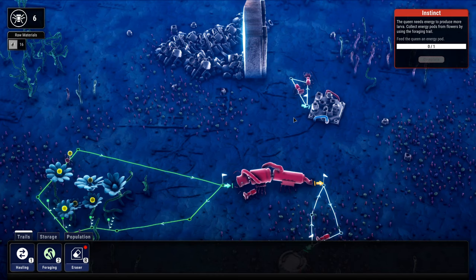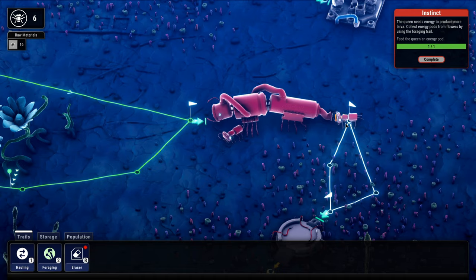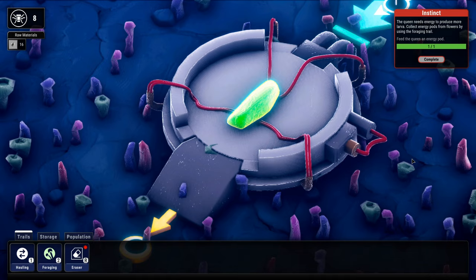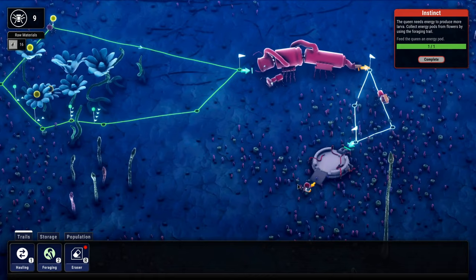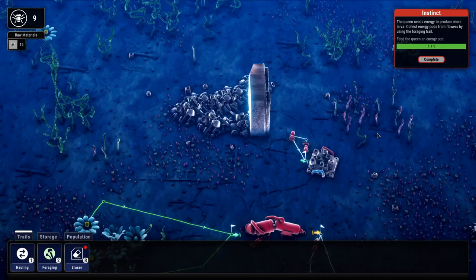What are these guys doing? Oh, their scrap pile has been depleted. Here's this guy feeding the energy pods. I don't know how many the queen needs to spit out a little larva — there it goes. Nice catch, into the incubator. This just looks cool to me. We got another worker — I might throw that one right on the harvesting path. I'm guessing these flowers will respawn, and we have more flowers on the map that we can make routes to.